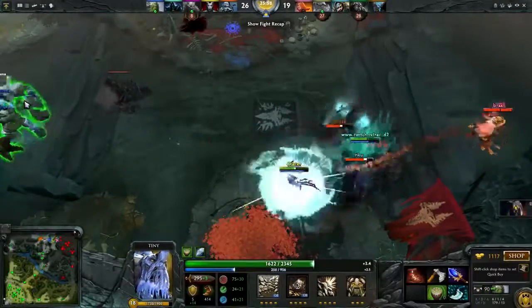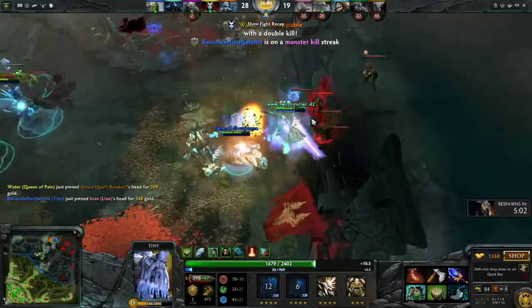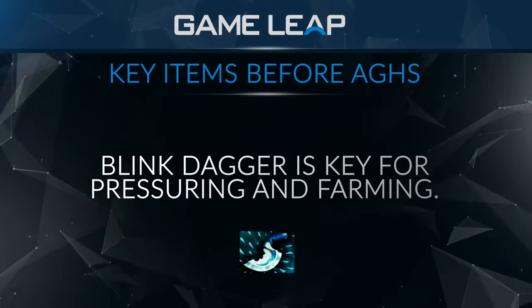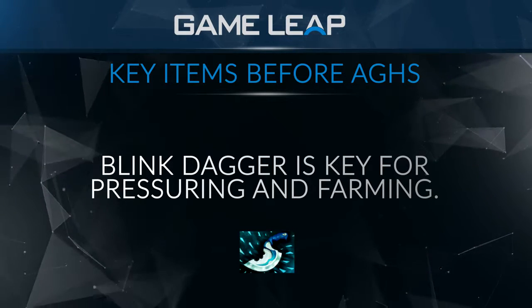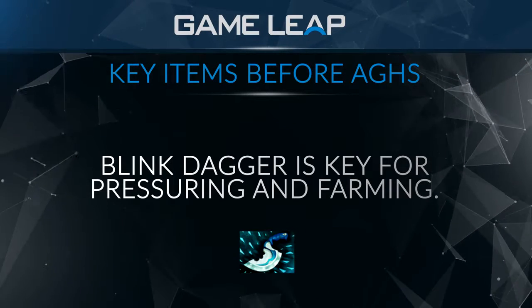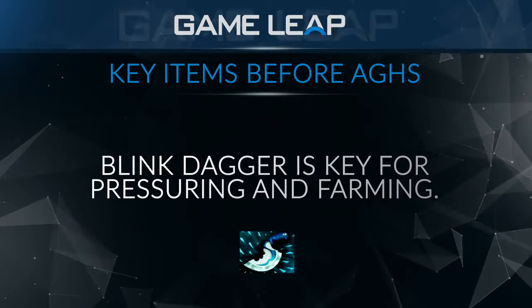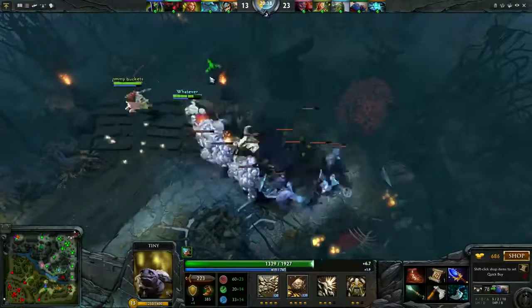The main question is: I'm buying an Ags, what do I have to do before it? It's generally been recommended to buy Blink, because Blink gives him the team fight potential and initiation that the hero really needs. It allows him to Blink combo somebody at any point. At the higher level, it presents a threat to people — if you're off the map farming, you're still applying pressure, because if they don't know where you are, you're a threat to burst down any support or even most cores in the early game. Buying a Blink generally supplies a lot of pressure and opens up the map for you.